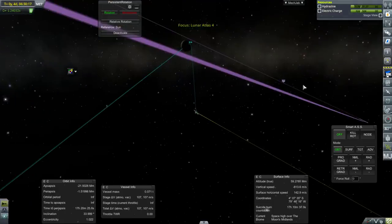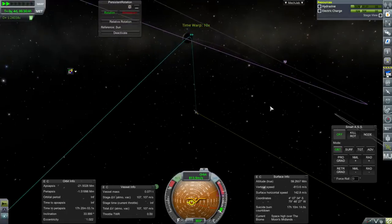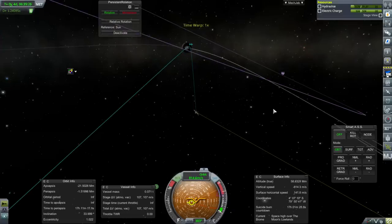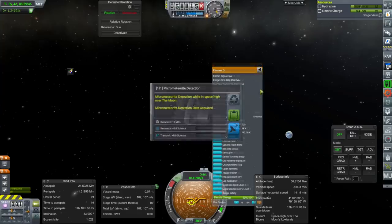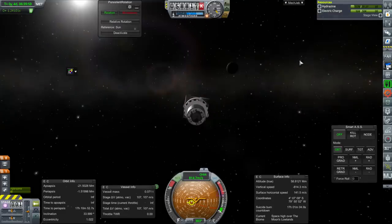We're over the midlands, high over the midlands right now. There's lowlands — I wonder if one of the instruments will work for that. None of them are, so we'll have to get low over the moon before we get any new science. I'm just doubly verifying that it doesn't consider this a new vessel — it does not.